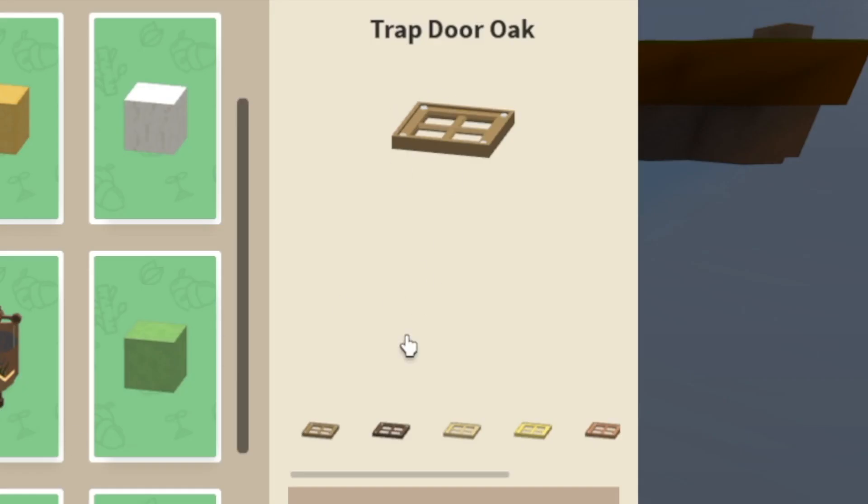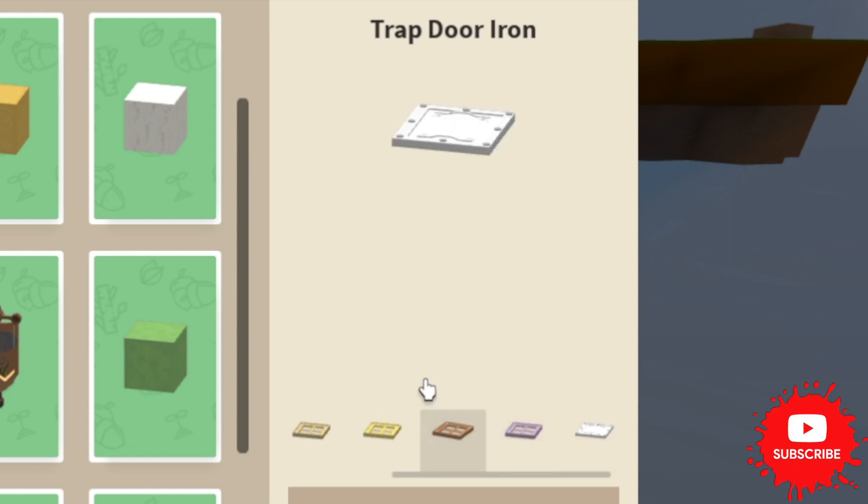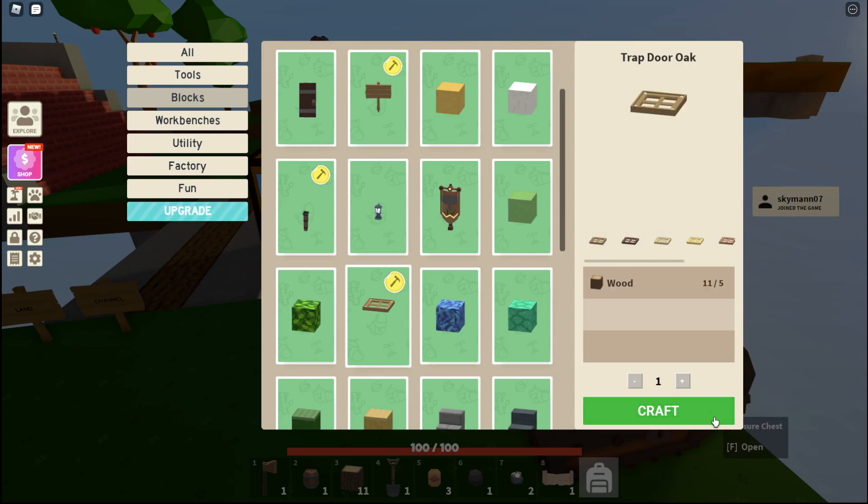If we head over to our workbench and then click on 'Block', we'll see the trap door oak. There are actually different types of trap doors, just like Minecraft — you can craft it out of any type. This is actually a little bit different from Minecraft though. There's also the iron trap door, so there are different types.